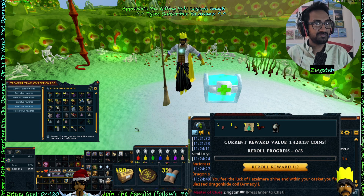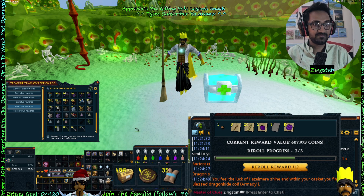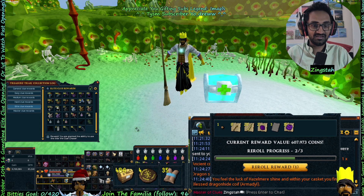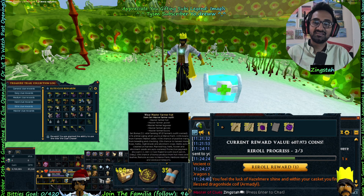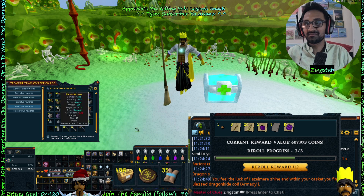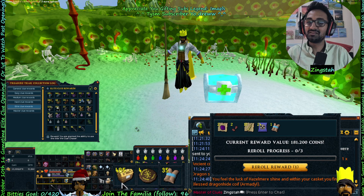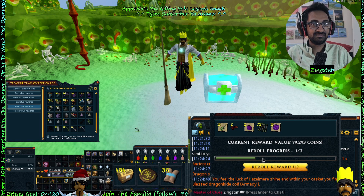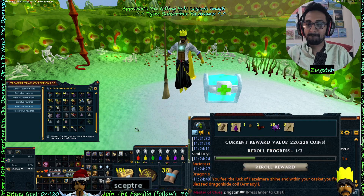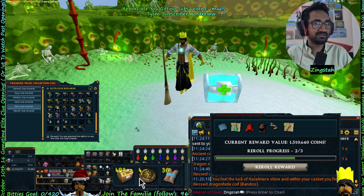Armadyl — 2.3 mil. Oh, we got three blood dyes in total. It wasn't recent though — I think I got one a while ago. Yeah, I sold one for 4 bil a while ago.